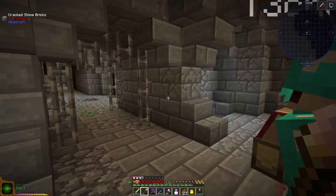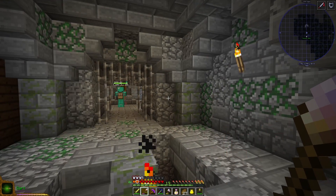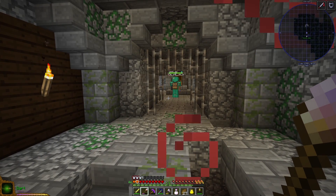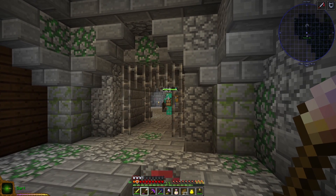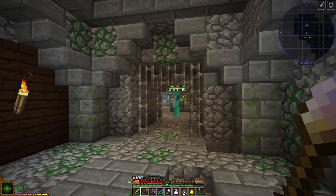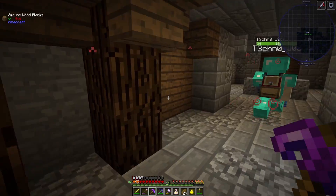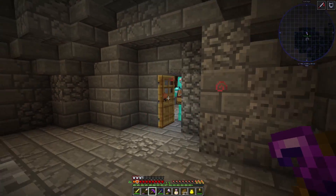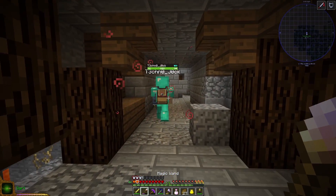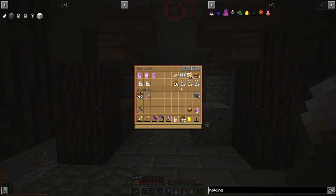We're clearly gonna be getting lots of loot in this place. Oh, that's cool. What have you found? It's a new shield. Oh, big square shield. So I guess we go down now, right? I guess we go down. Hang on, let me recharge my wand.